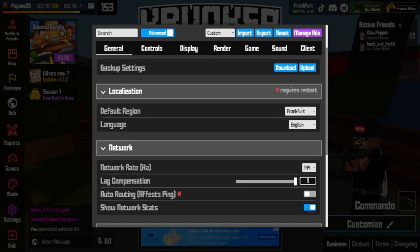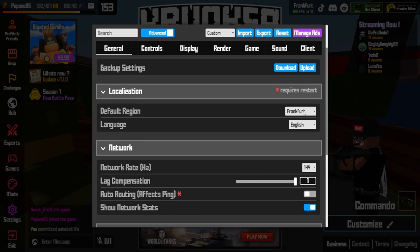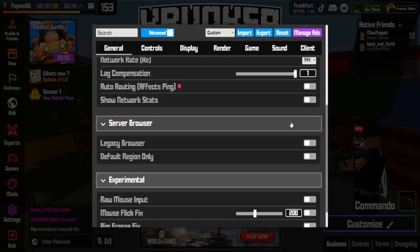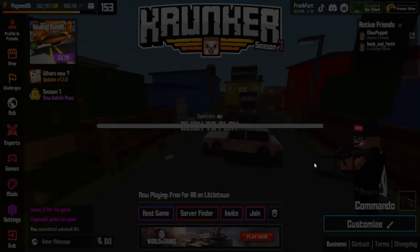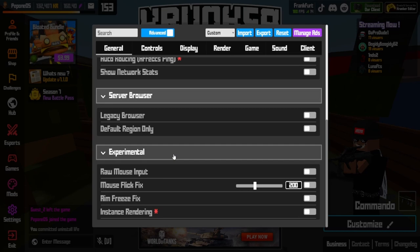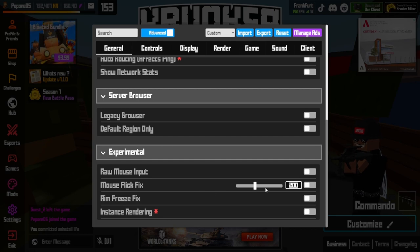If you've got high ping, change your region to the closest city to yours. Same with language — if you want to go Chinese, do it. The server browser is best with the current browser; the legacy one was quite bad. For mouse flicking issues, turn on the mouse flick fix.